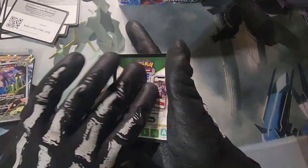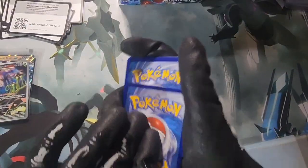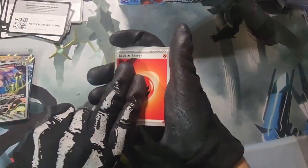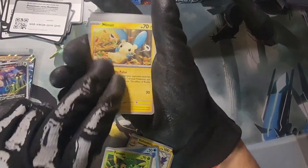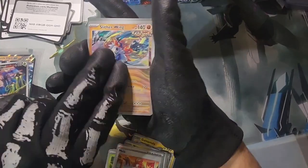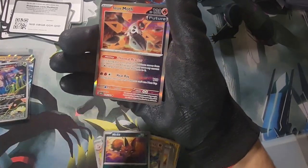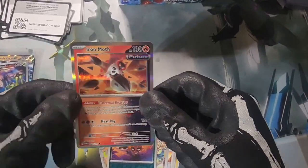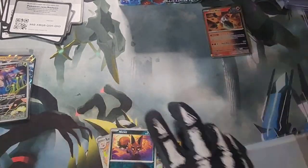I wish all these would be tens when I grade them but I know that's not the case. Next pack: Pansage, Slither Wing, Lokix, and Nickit — Iron Moth future! There we go, not quite the Volcarona but Iron Moth future, we will take that. Next pack.